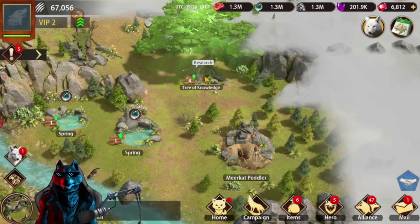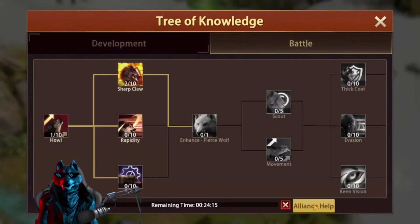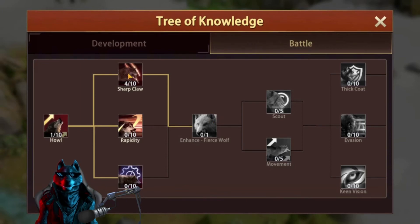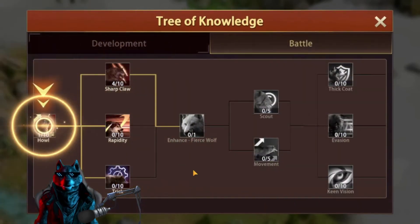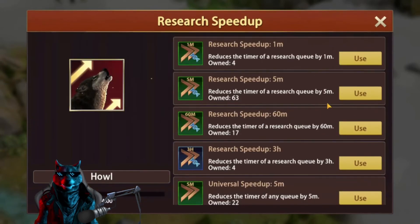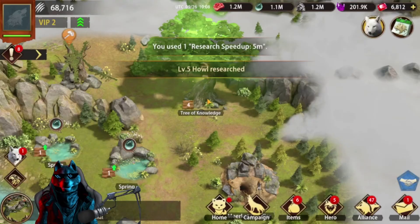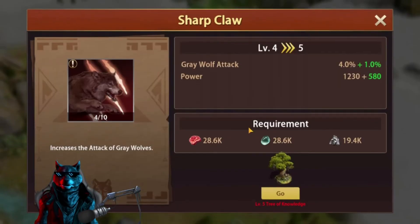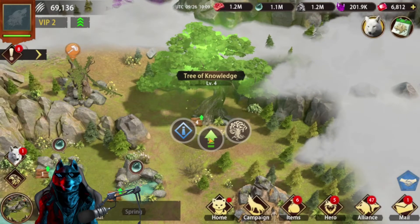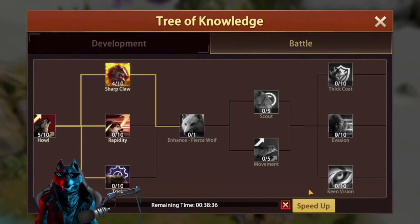Tree of Knowledge Level 4 is completed. Let's research this. I wonder if I can upgrade Sharp Claw to Level 5 without upgrading the tree further — oh, it requires Level 5 Hole, so Level 5 Hole will probably need something else. Level 5 Hole is ready; let's upgrade it. Now we need Level 5 Tree of Knowledge — boom, upgrade. Now we can get Sharp Claw to Level 5.